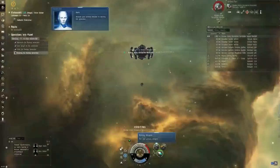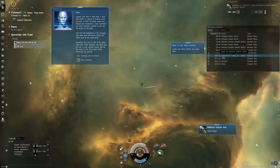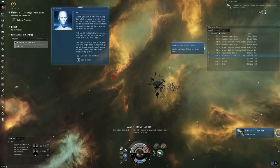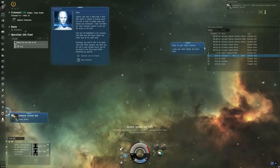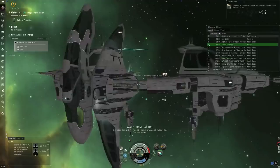Now we can warp to station. Click on the square icon in the overview — there should only be one — and dock. Or you can click over here in the upper left: warp out and dock at headquarters. Turn on the afterburner again just in case you need to close the last couple of kilometers to actually dock at the station.